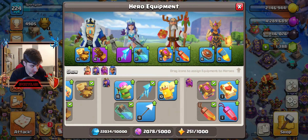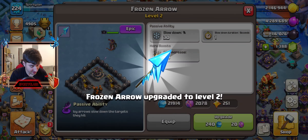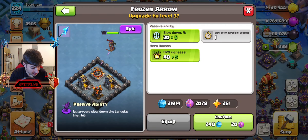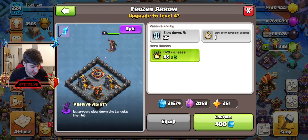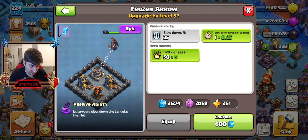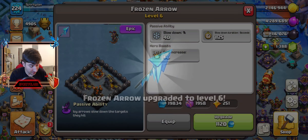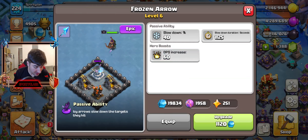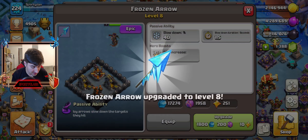Level two gets a DPS increase as well as slow down duration. The slow down is now 35% at level two. Let's just keep going. Going up to 50 — one second slow duration. I like it. Five... 40% slow down. Dude, this is gonna be insane, and the DPS upgrade is just continuing.